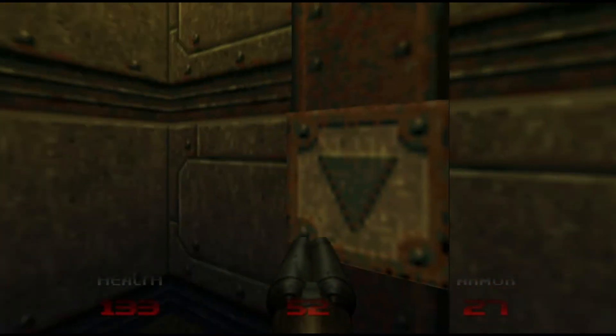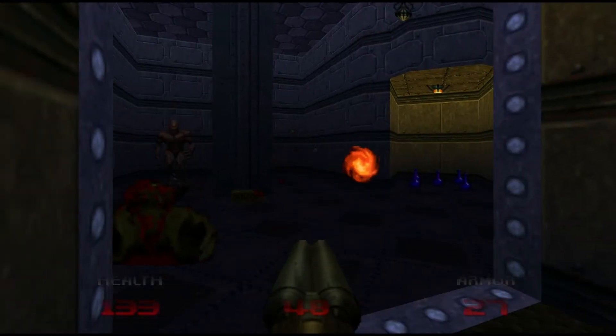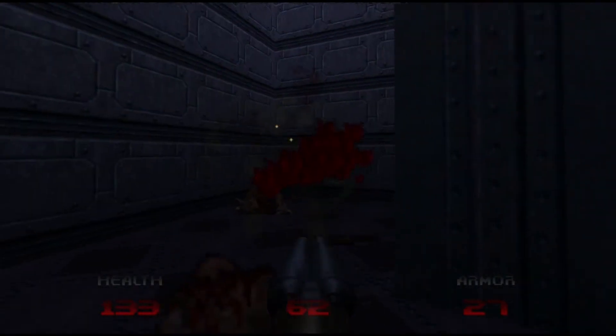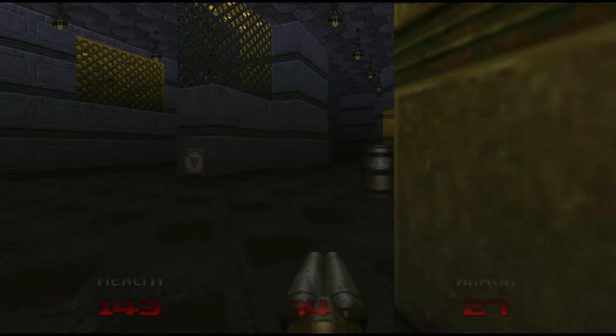Hey everybody, we're back with Doom 64 EX. So we're at level 4. Let's hop right to it. We're in the holding area level. Let's get some goodies here.